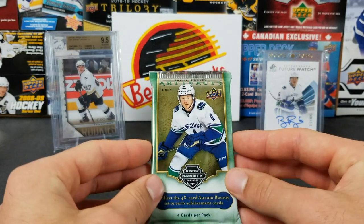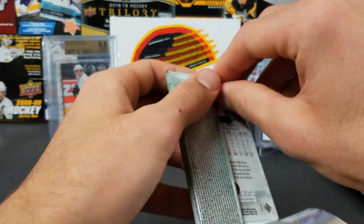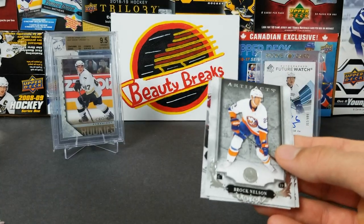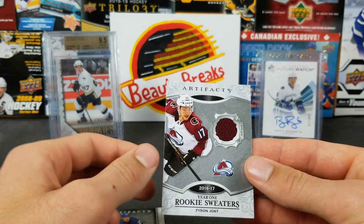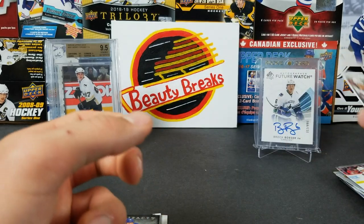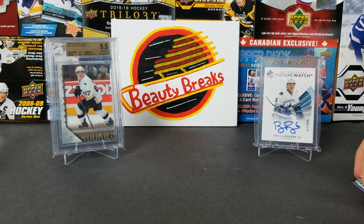One more pack for me — I think we got a jersey card here. Brock Nelson, Willie Nylander, and year one rookie sweaters of Tyson Jost. That's a cool card — decent card for sure, very nice little burgundy swatch there — 16-17 Year One rookie sweaters Tyson Jost. Ethan, I think we should review all the cards at the end of the break and then compare at the end.